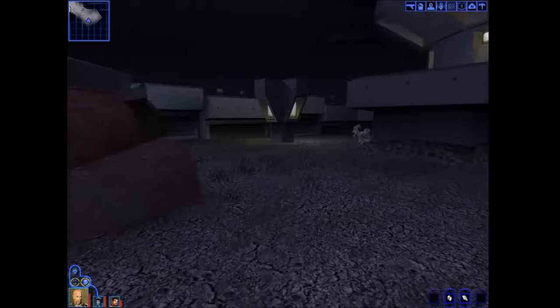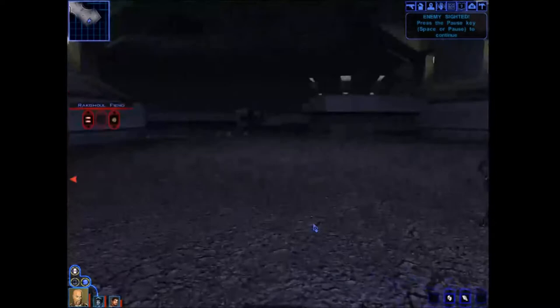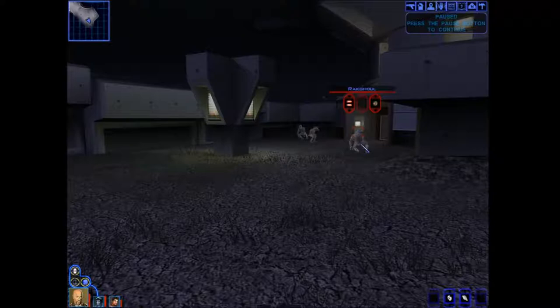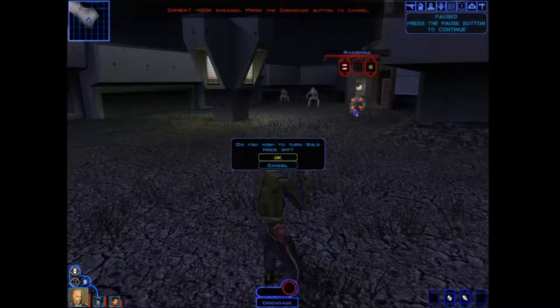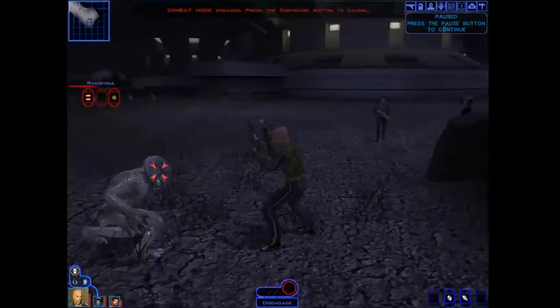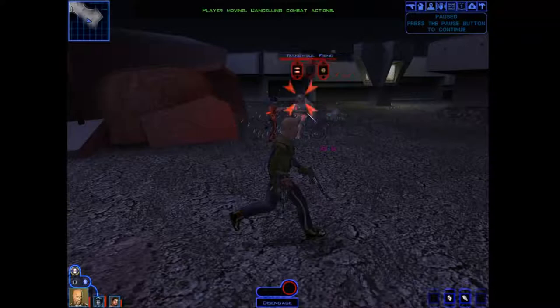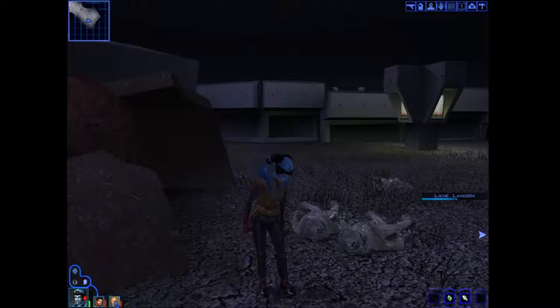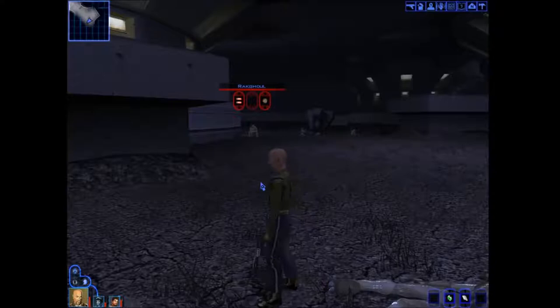Stealth mode — I'm going to hopefully get a crit on this Rakghoul and take him out instantly. I'm targeting the back one, sneaking a little bit more — okay. No crit and I missed almost everything — this is going to get a little hairy. Now Mission's going to tank it. It's amazing what a difference a third party member makes — Carth and I had trouble taking down just one Rakghoul in that engagement.